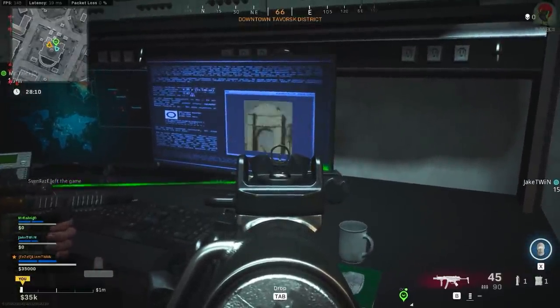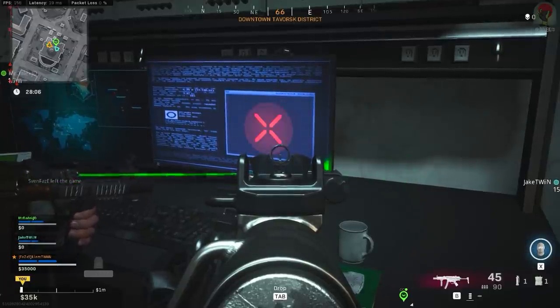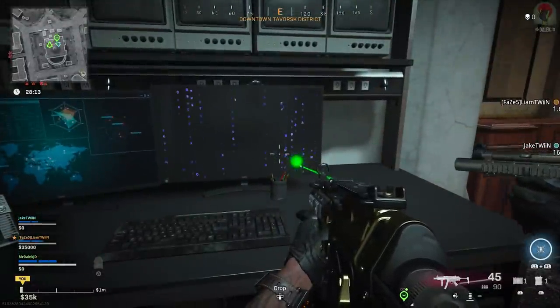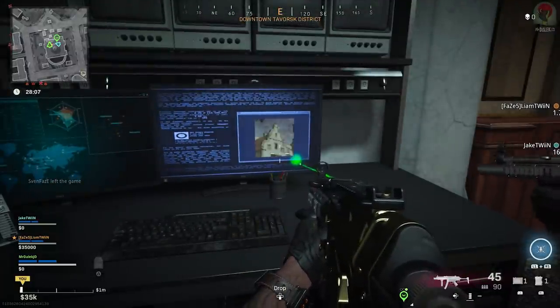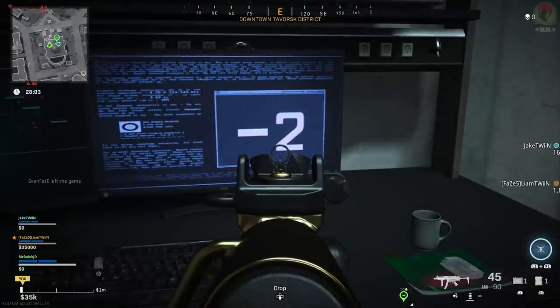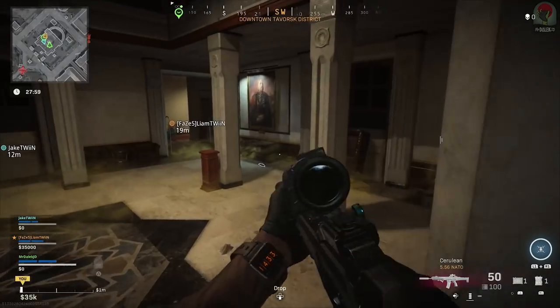Directly opposite is going to be a computer which you'll want to interact with. Once you click enter password it's going to flash four different images and then either a numerical additional number or a minus number. This may seem really vague at first but I'm going to break it down very easily. These are showing four parts of different paintings around this gallery room. Before I go any further let me show you where every painting is.